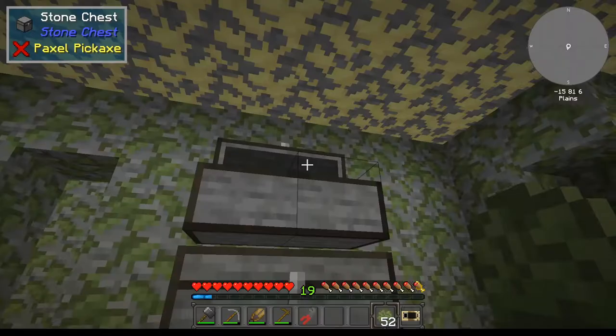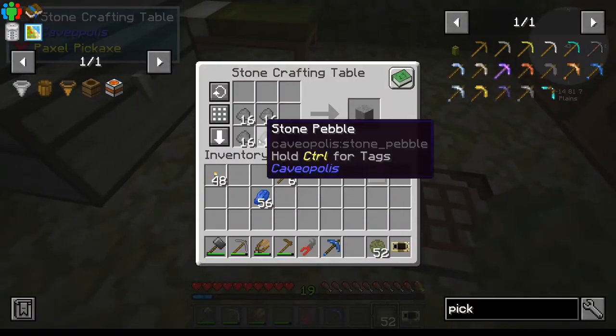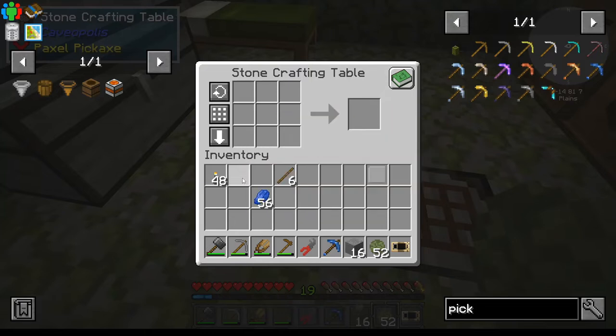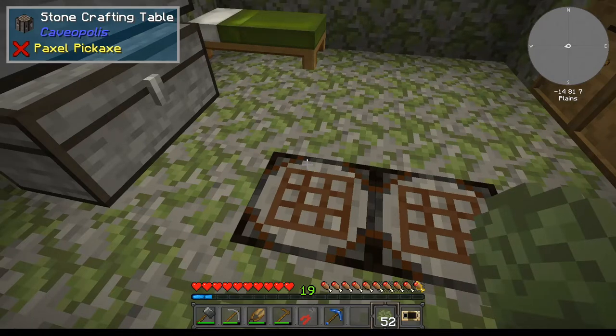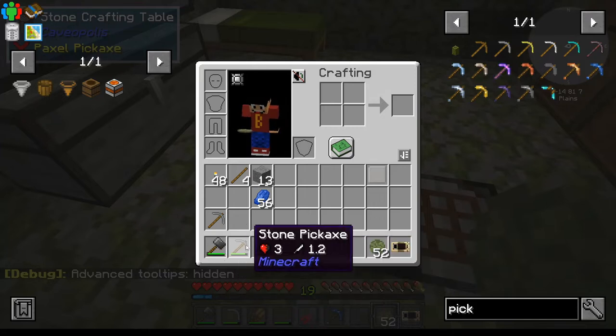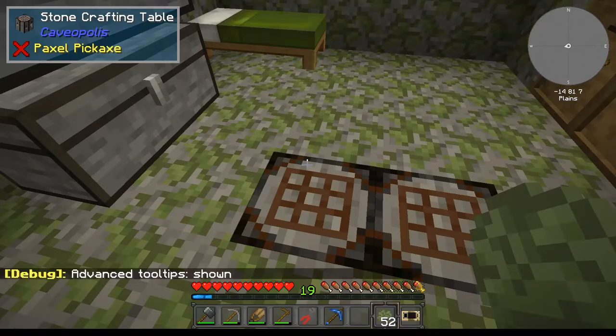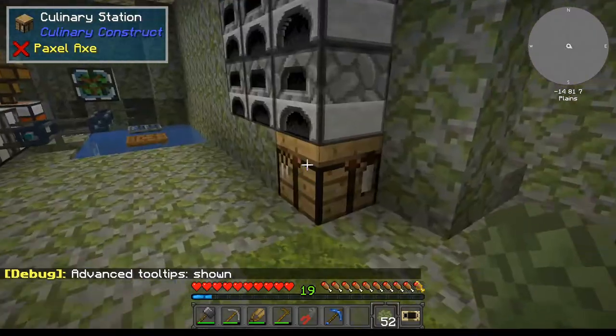For the prismarine level we're going to need some pickaxes. A tip from the Discord: if you press K it will automatically compress the item you're looking at. So you can see the durability is 114 of 131. Without advanced tooltips it only shows the bar without the actual value — press F3+H and you'll get the durability in the tooltip. Let's drop that off and go digging.